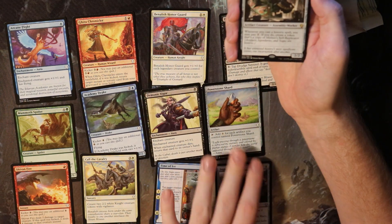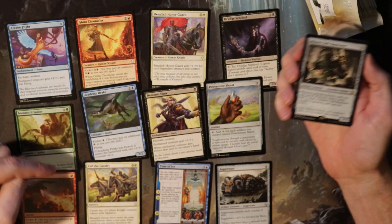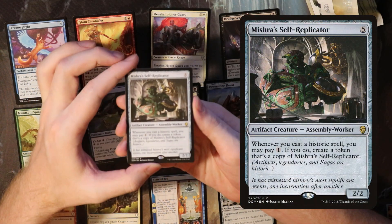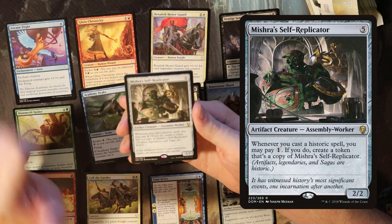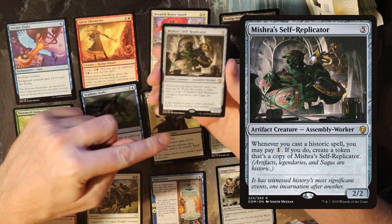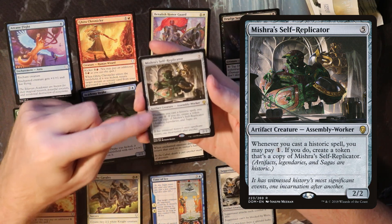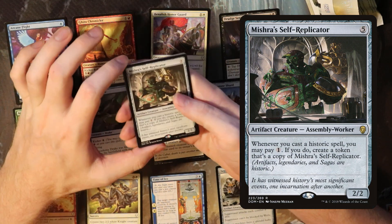And our rare — so we have 10 commons, 2 uncommons — we're missing an uncommon. But for the rare we have Mishra's Self-Replicator. It's a 2/2 for five, which is a terrible rate. But whenever you cast a historic spell — that is artifacts, legendaries, or sagas — you can pay one to create a token that's a copy of Mishra's Self-Replicator. And of course that copy also has this ability, which means it can get out of control really quickly and suddenly you're making as many 2/2s as you have mana, which is incredible. I sadly only ever found this in pack three when it was far too late to build around it, but this is a really cool card and I enjoyed it.